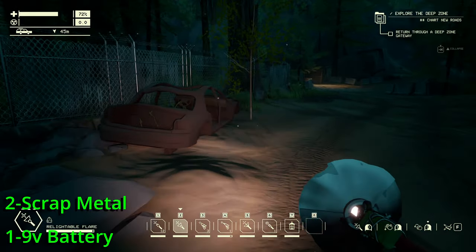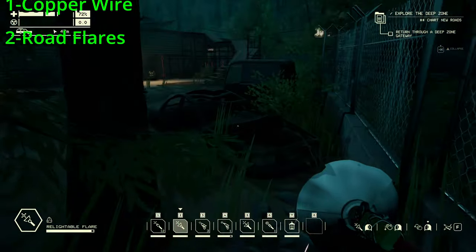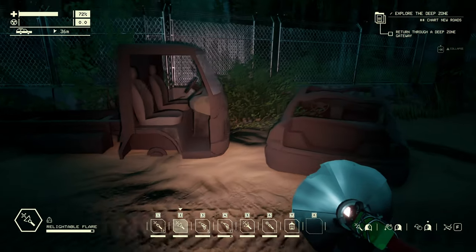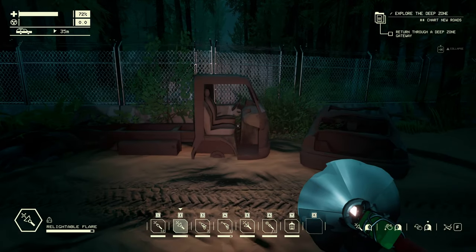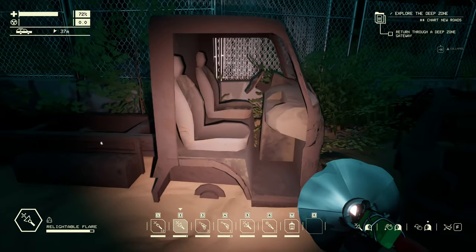Your first craftable light option is the Relatable Flare. Unlike the road flare, it can be extinguished and relit over and over again. It has a total lit duration of 3 minutes and 50 seconds. While it is on, it will put out a red, pinkish light which will illuminate a small area in front of you.